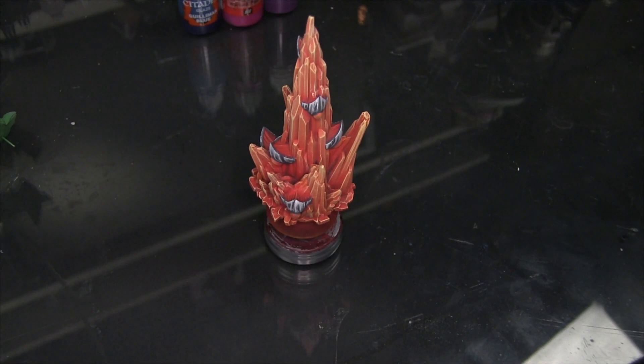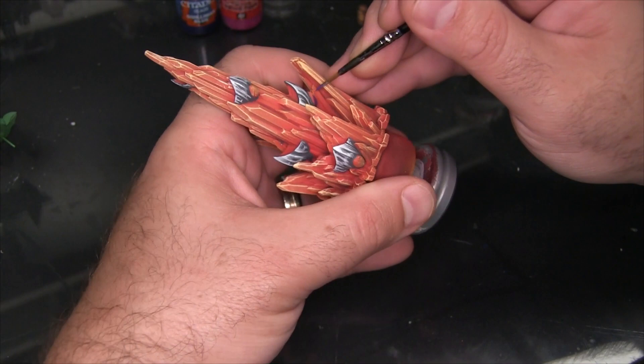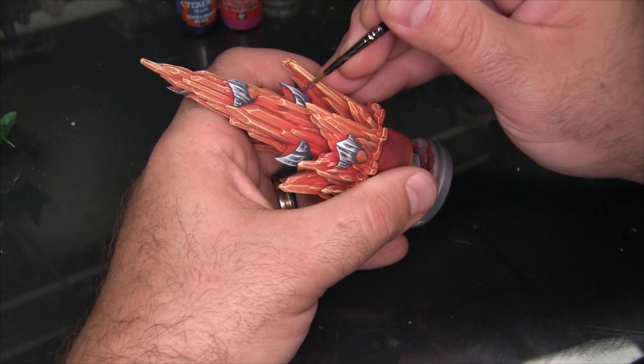Each of the little pods has a small gem in the middle. I'm going to be using Citadel Xeris Purple to base coat those gems. This is a really repetitive, straightforward process, so I'm going to skip ahead after one or two of these and get on to highlighting them.